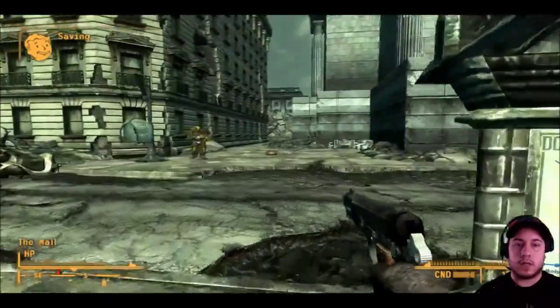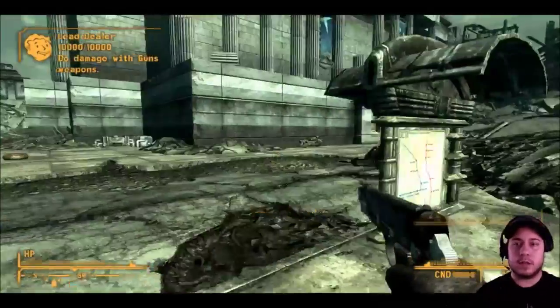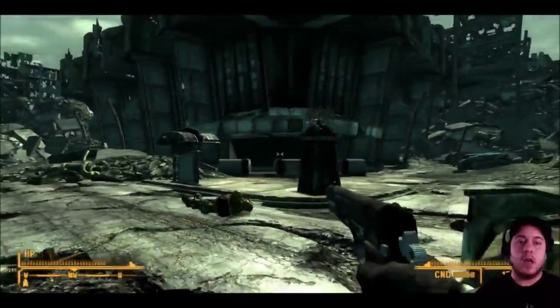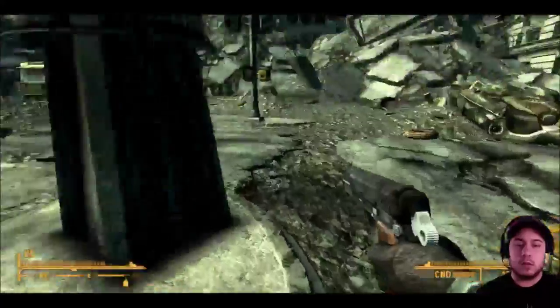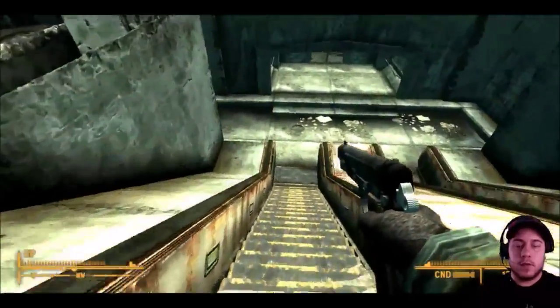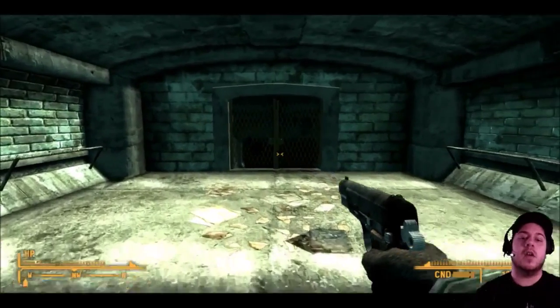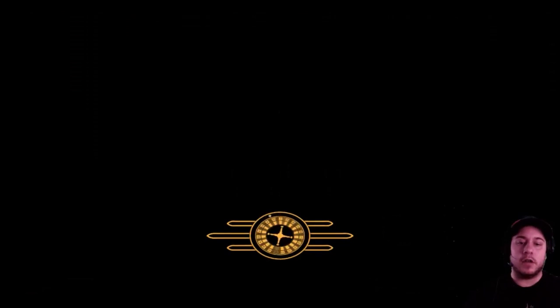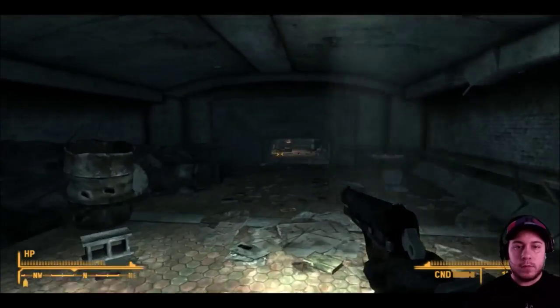So we'll fast travel to the Mall Northeast. This is a spot that already exists in the game. As you can see with the debug pistol I get one-shot kills. Once you transfer to the Mall Northeast you will find a metro station entrance here. Enter this — and if you do have problems with your mod, don't contact me, go to the Tales of Two Wasteland website to get all the details on how to fix it.